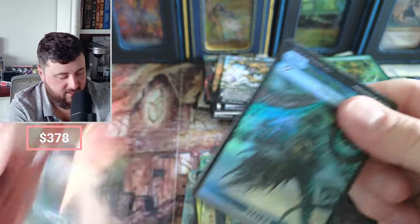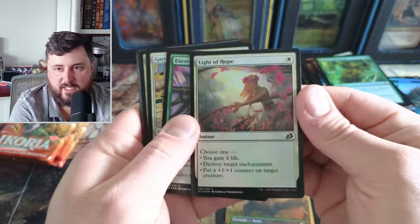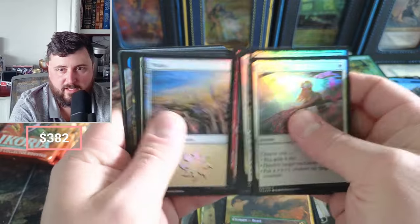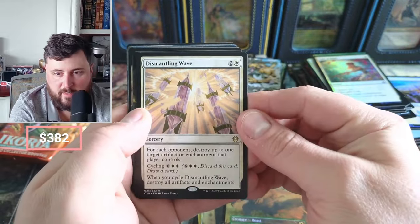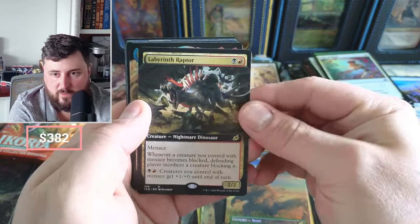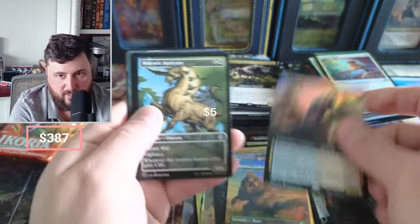The Ozolith was the best pull so far. Light of Hope — that's foily, going for a decent amount. Destroy up to one target artifact or enchantment. The Raptor — we pulled a couple of you already in the non-foil.